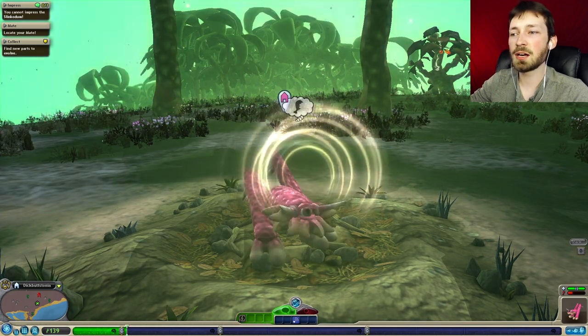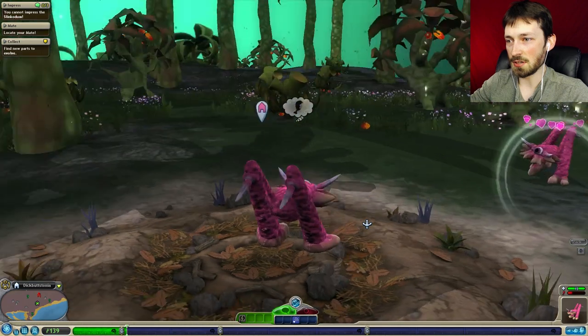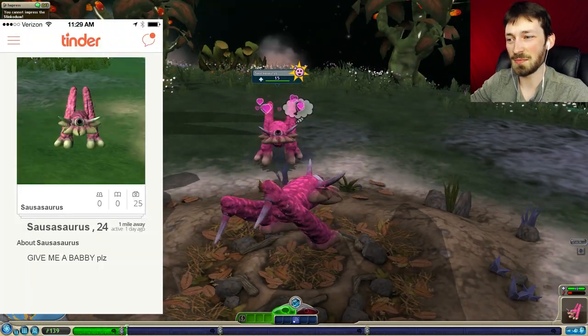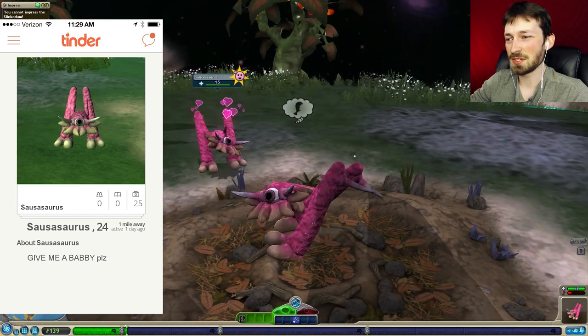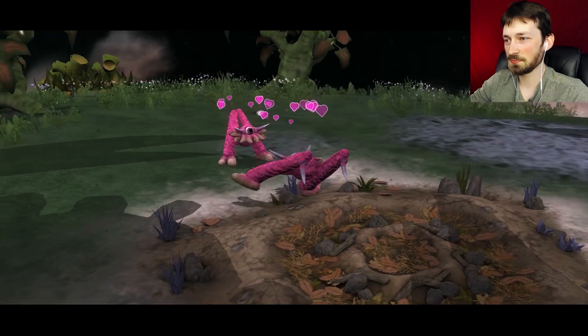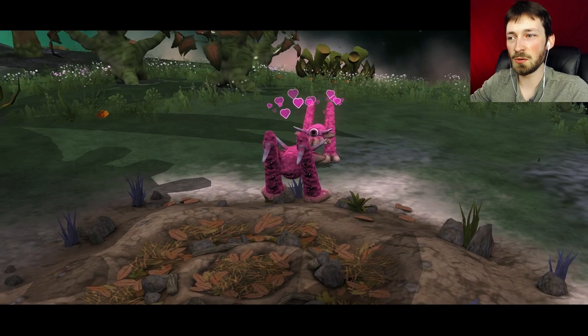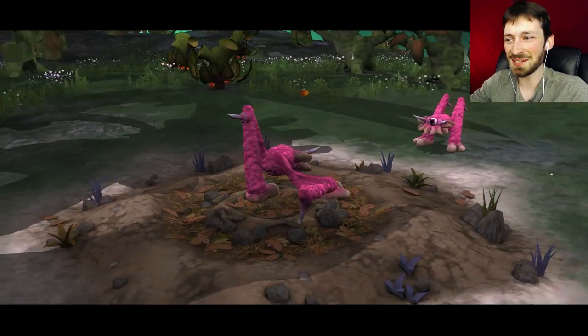I think it's time we mate, so we are gonna hop on the old creature Tinder and find ourselves a mate. We got some extra things we don't need - like we have five mouths but you can only attack with one, so that's like 60 DNA points we can use.